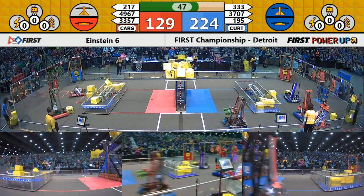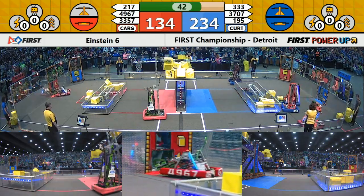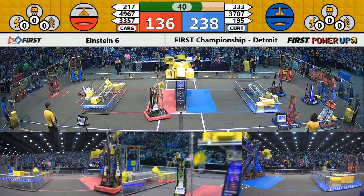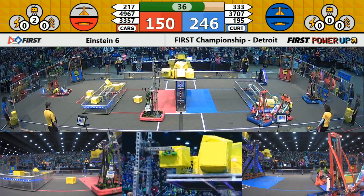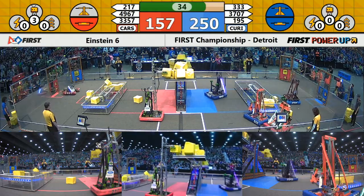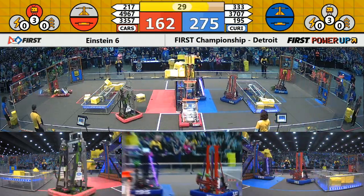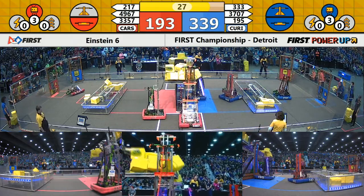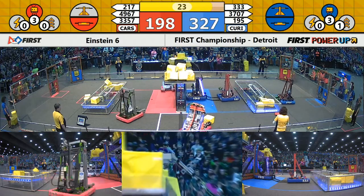No power-ups quite yet, but we see Southington there passing those cubes through the exchange to a human player in waiting. Your Red Alliance now is thinking the same — that one team working in their exchange as well. We see a Levitate getting queued up behind the Red Alliance wall. That sound means Levitate has been played with 30 seconds left. Another Levitate comes in from Blue — 30 points on either side as we enter Endgame.